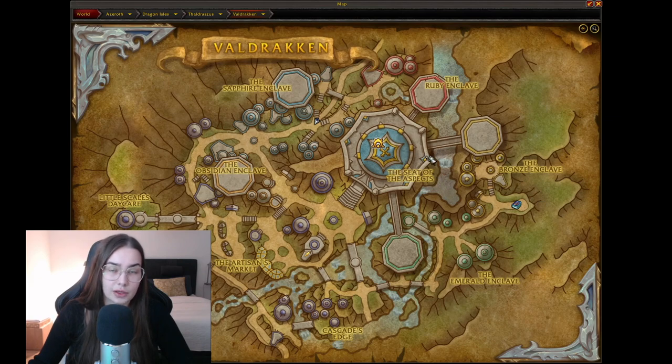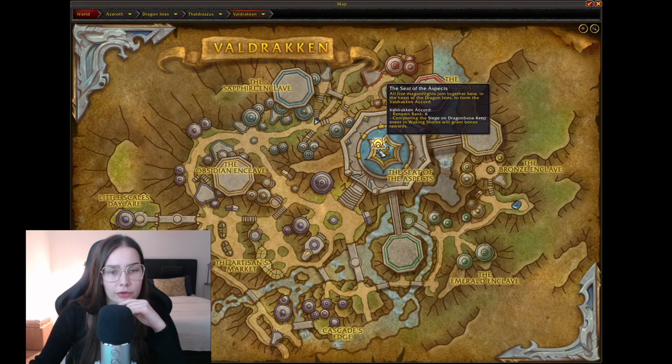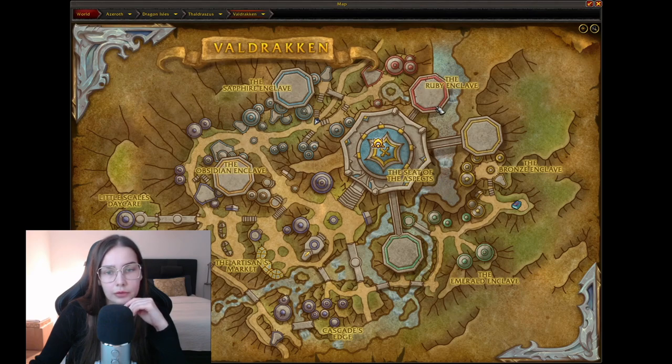And in the middle we have the Seat of the Aspects. The Seat of the Aspects reminds me of the top tower in Wrath of the Lich King. I thought the hexagon shapes on the map were buildings, but they're actually towers you can't walk into. So we're going to look at the little houses and make our way around to see if we can find anything interesting.